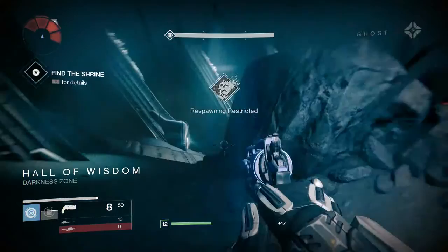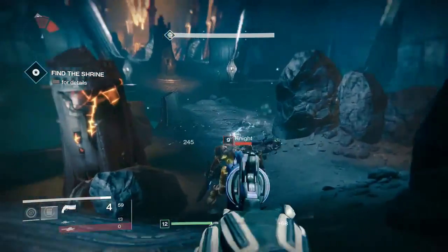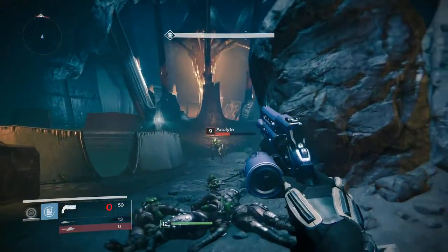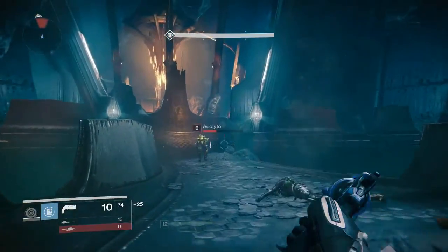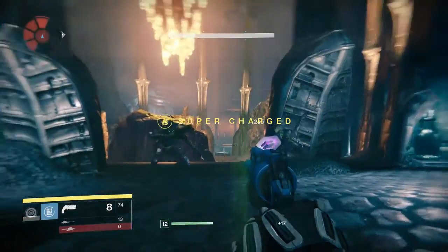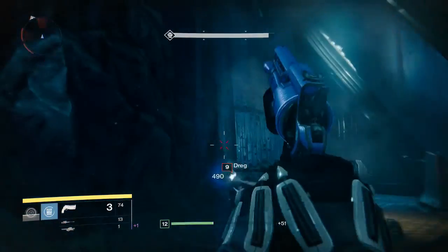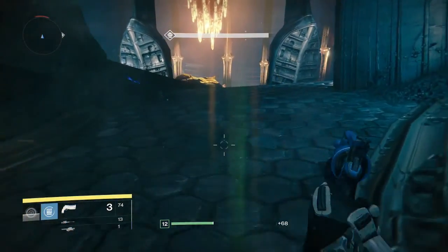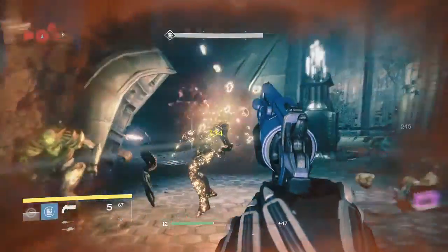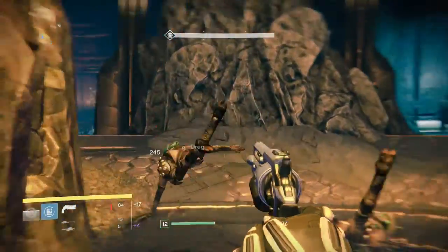Let's move on then to talk about hand cannons. Hand cannons are semi-automatic and fire as quick as you can pull the trigger. Hand cannons perform slightly better in terms of potential damage output than either pulse or scout rifles, but they demand excellent accuracy. Hand cannons have small magazines and missing any shots causes them to fall behind the other weapons in damage output. In general they work best at close and medium distances. Hand cannons deal the highest damage per shot of any primary weapon, so if you can manage to chain precision hits with no delay and no misses, they can inflict heavy damage.